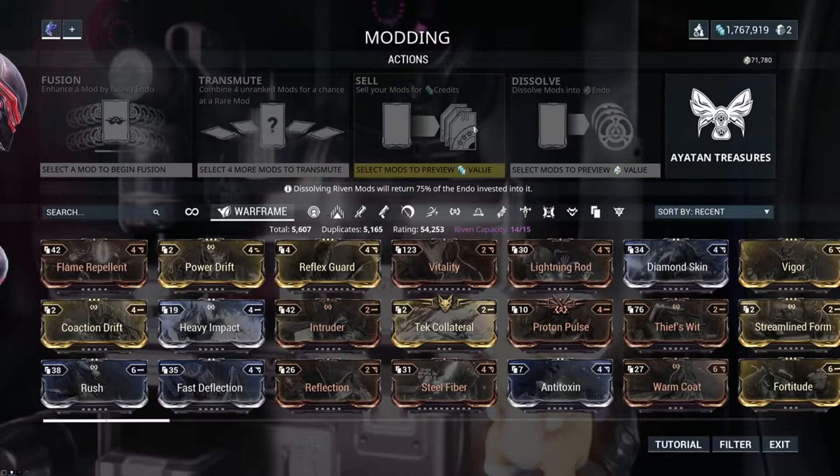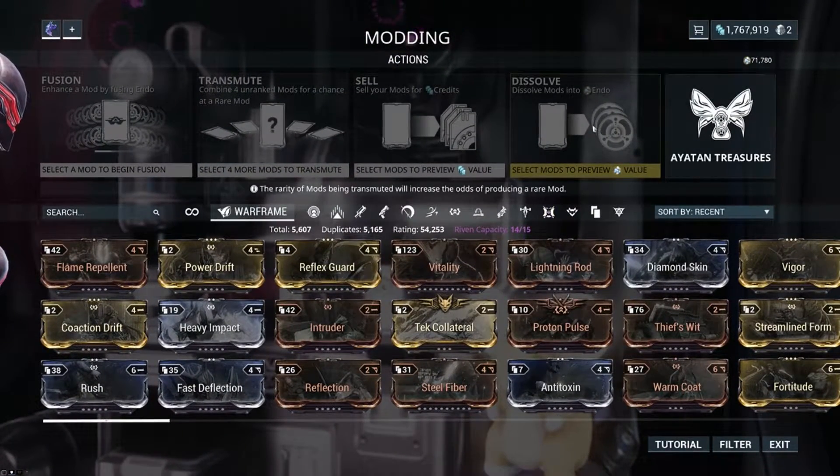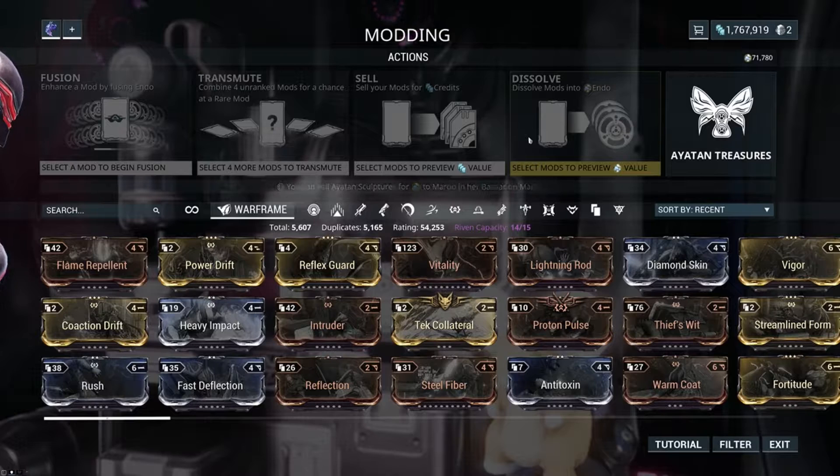So that's the basics of your modding area. You can also dissolve mods for endo — if you need more endo, this is a great way to get some quickly. You can also sell for credits. Some people think you should only dissolve mods into endo; other people say do whatever you want. I generally do whatever I need the most of at that moment.